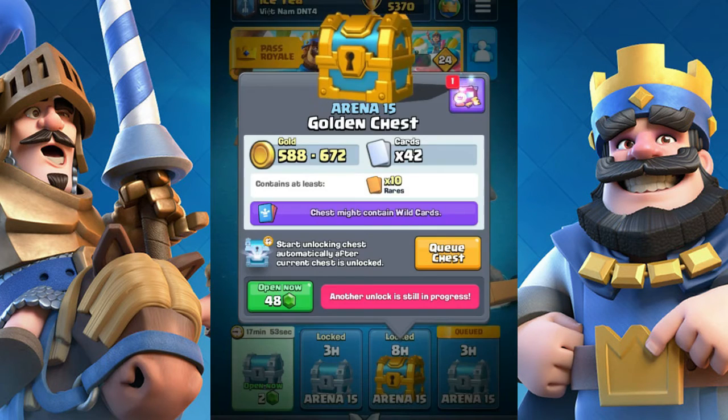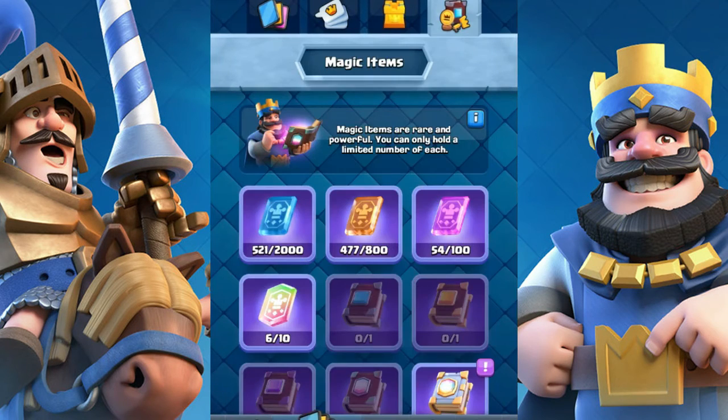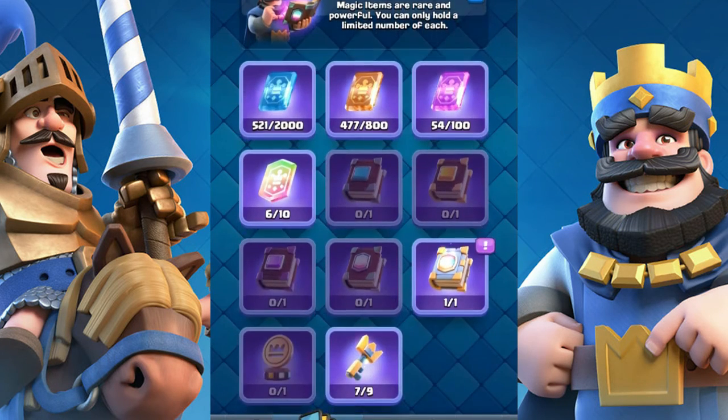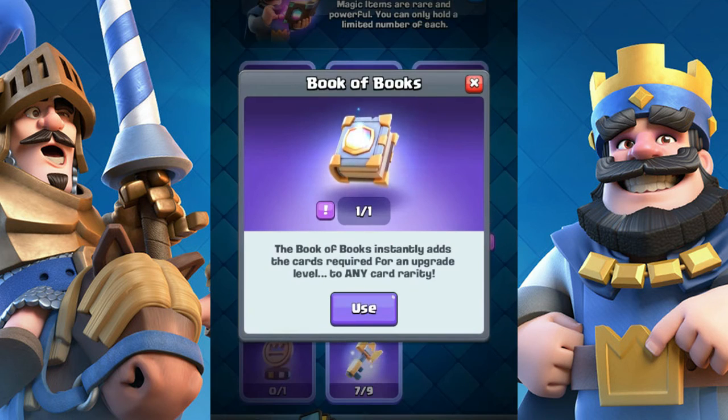Number 4: open chests and magic items. Here are some tips. Tip 1: only use magic items when you have enough gold to upgrade the cards, or when it's full. Tip 2: only use books for level 12 to maximize the cards you get. Tip 3: don't ask for cards if you're going to use a book, because it's just a waste.